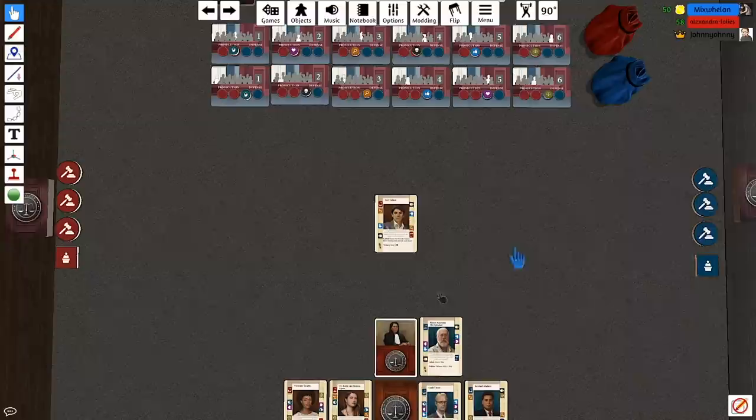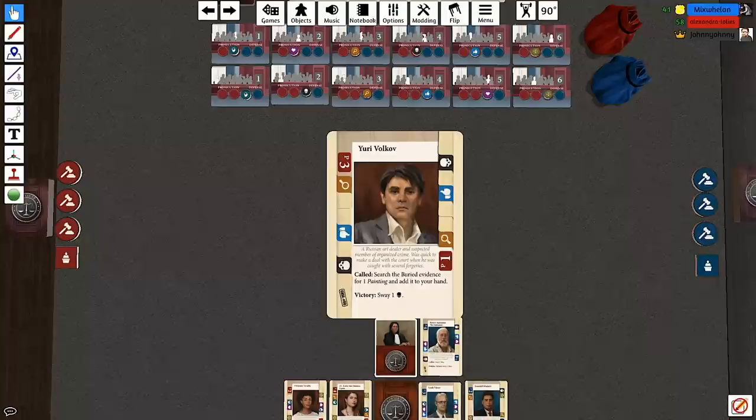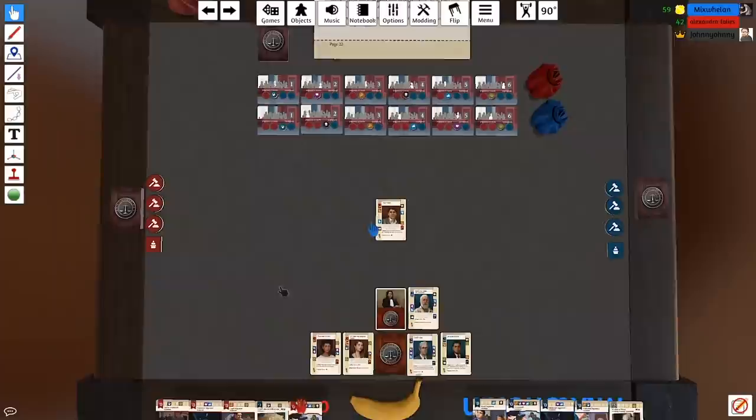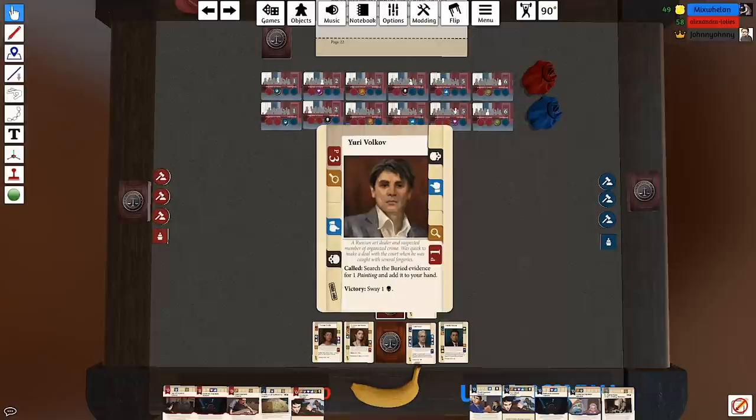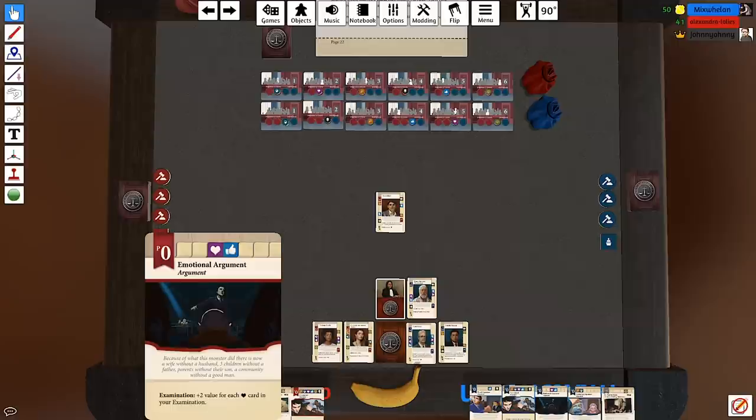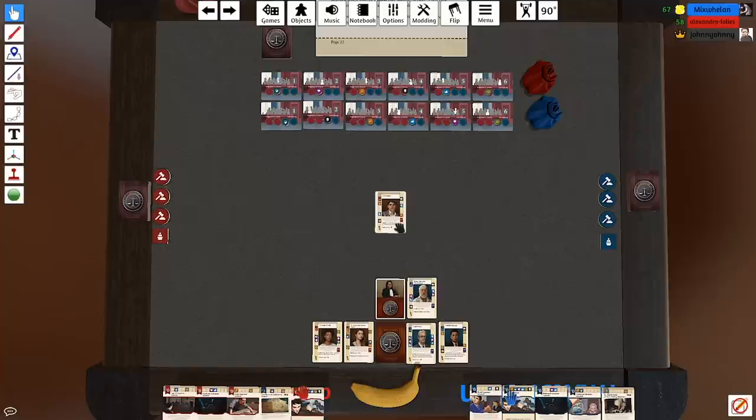Each witness and each card you play on top of them has bias tokens. This witness is all about evidence, moral arguments, and corruption, so we have to match that suit when we play a card to it. When we play a card on top of the previous card, we have to match the suit on that card — so we're building up a case and comboing cards together. Do you have to match all of them? No, just at least one.